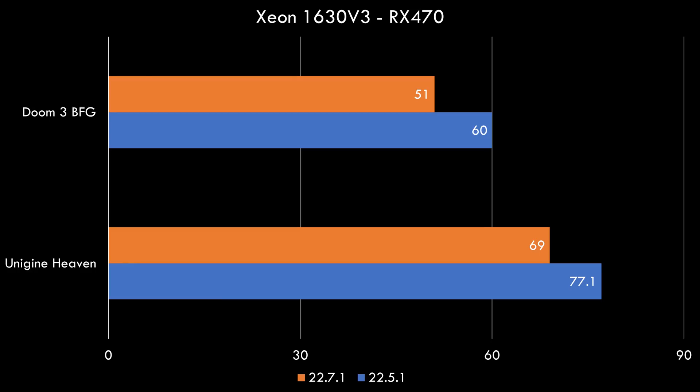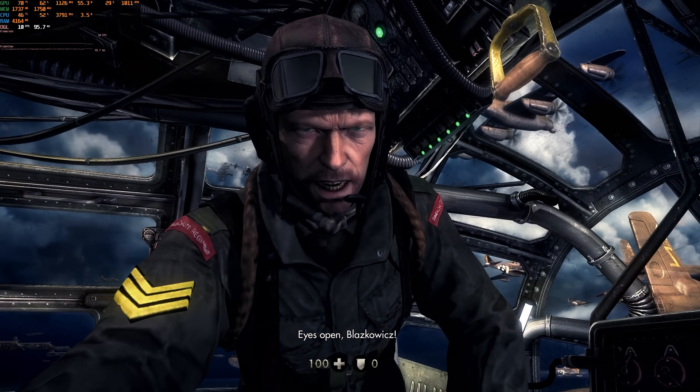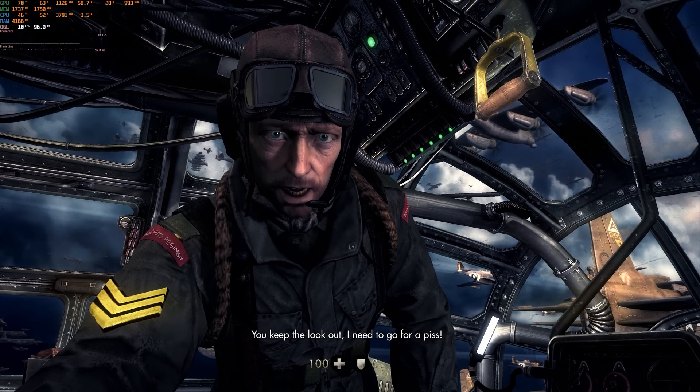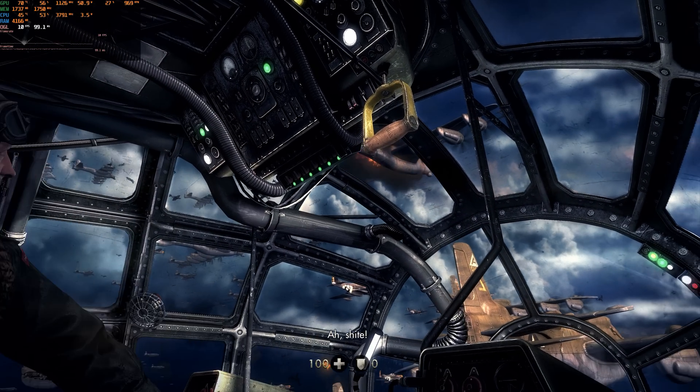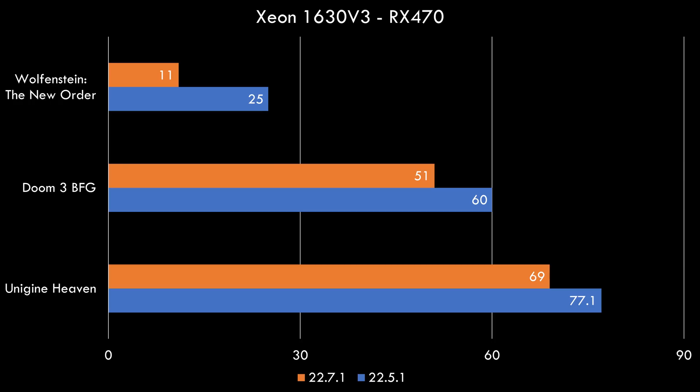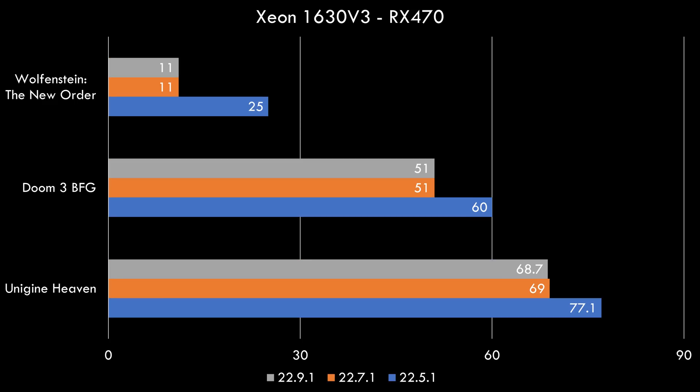We see a similar result in Doom 3 BFG, going from 60 FPS with the older driver down to 51 FPS with the newer 2271 drivers. Wolfenstein: The New Order unfortunately tanks when installing the new 2271 drivers — we are getting only around 11 FPS. So there is something weird going on with these drivers if you are using an old Radeon card and an older processor. I ran another test with the latest 2291 drivers and performance is pretty much identical to the 2271.